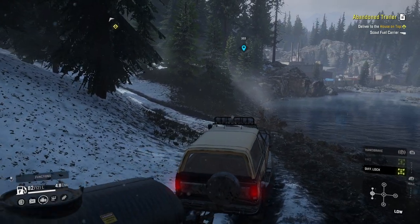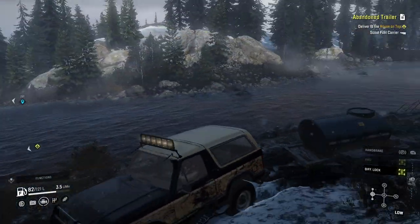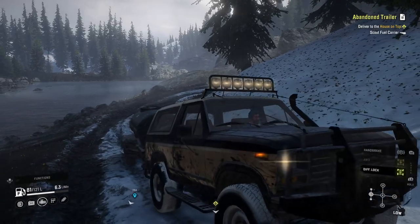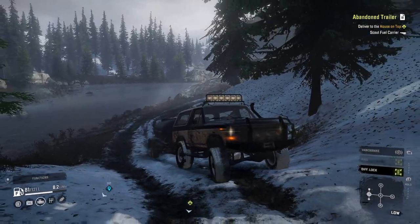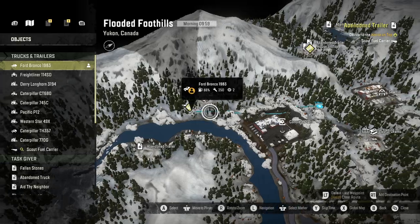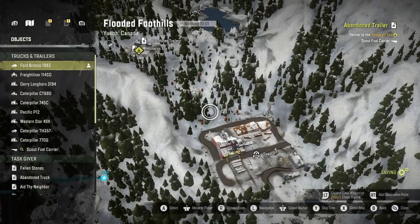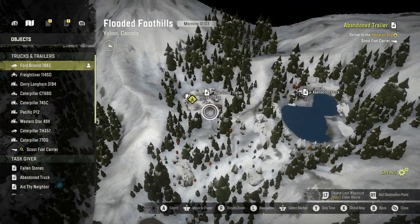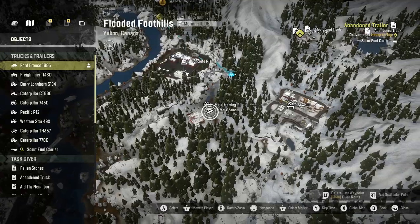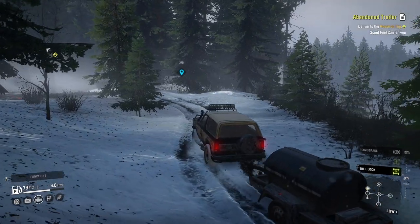We'll get out of this mud here, and then I'm going to look and see exactly where it is we're supposed to go. So it looks like we're going to go back behind this plant up to the sawmill and then somehow up here to where this goes. So we go through here, up there, and then up there. That's not too bad. Looks easy.